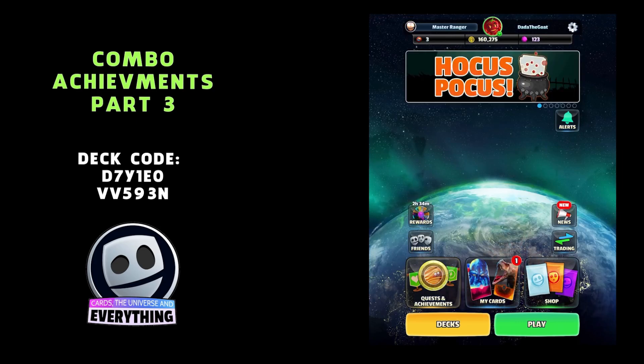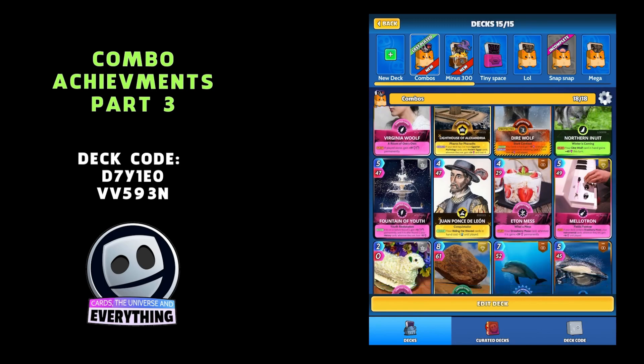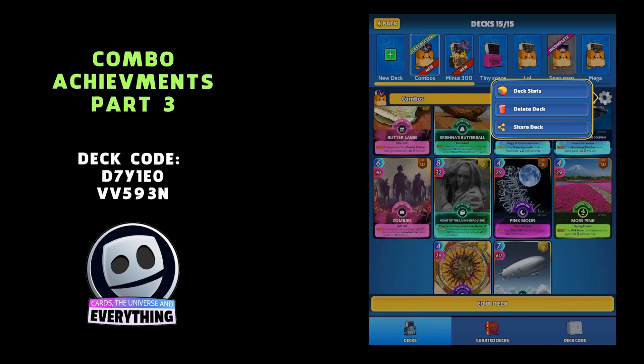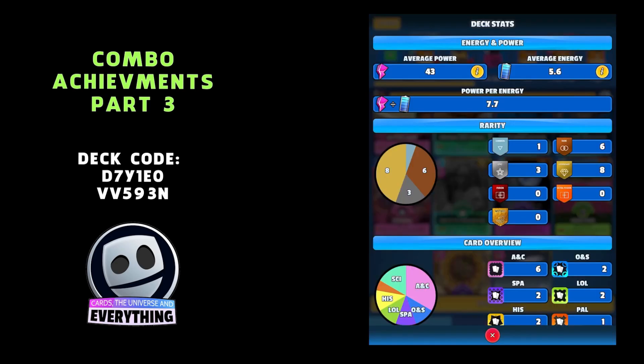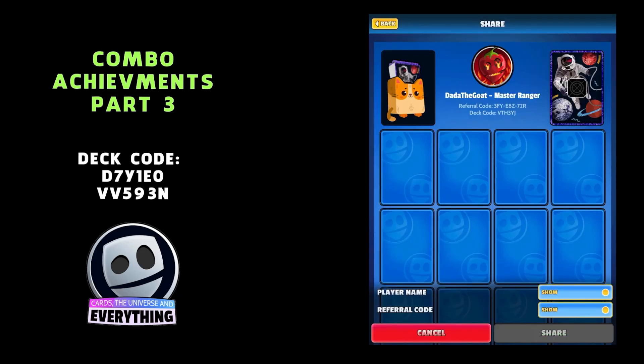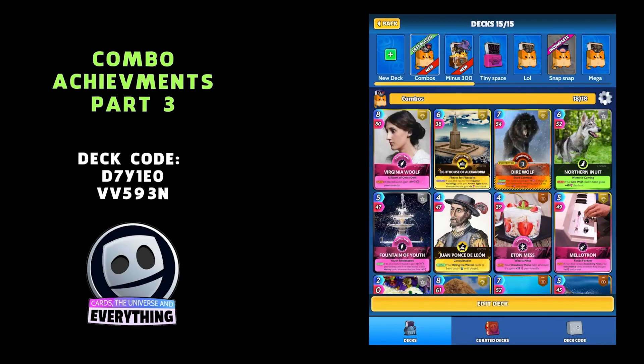Do check out Parts 1 and 2. We managed to get everything from that deck — really good. I want to look at achievements. That deck code is VV593N — try and put that one together, there are some really good combos in there. I'm just going to show you the achievements and the rewards before we finish, just in case you don't know what I'm talking about.